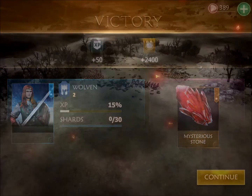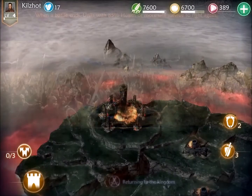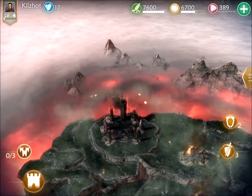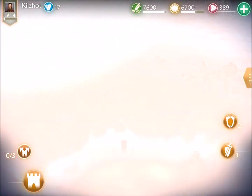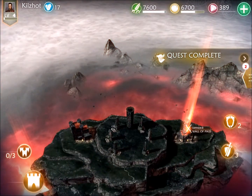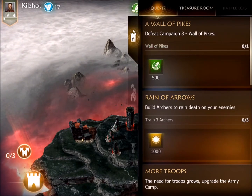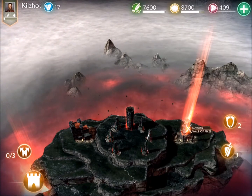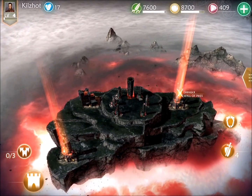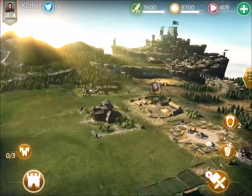We're going to go ahead and continue. You can see I did not make it above the 85% line, so those troops were all destroyed. The island disappears and the next campaign will surface — the story line just continues to get deeper and deeper. There's the completed quest, and there's your first boss fight.